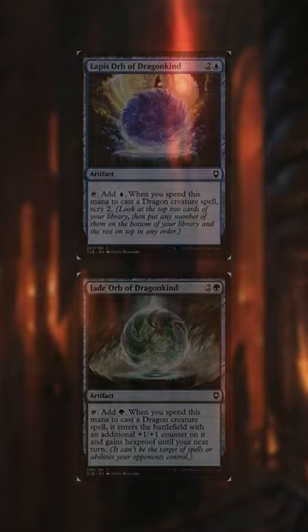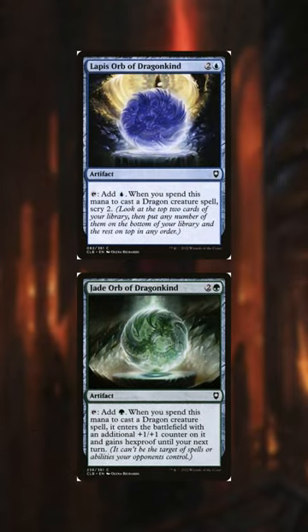As a two-for-one, we have the Lapis Orb of Dragonkind and the Jade Orb of Dragonkind. Whenever we tap the blue one for mana to cast a dragon, we can Scry 2. Whenever we tap the green one for mana, that dragon enters with a +1/+1 counter and gains hexproof until our next turn.